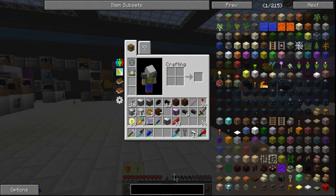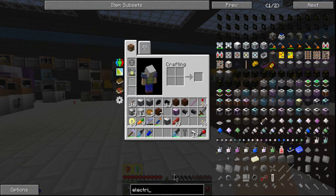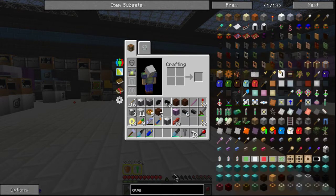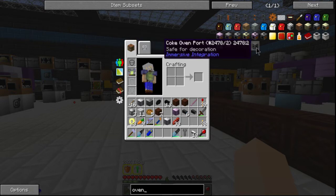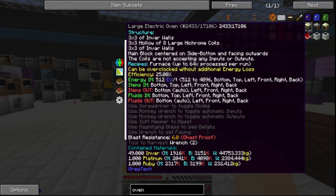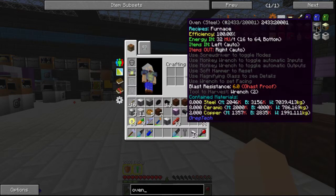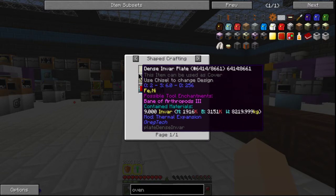It is 50% EU to heat conversion, and the 50% is put on most processing multi-blocks as offset to the lack of overclocking penalties. So it's half as efficient as a regular HU-powered oven when used with electricity. Let's look this bad boy up - we'll probably start with making it. Let's just do oven. We're going to have to start with the main block - large electric oven.